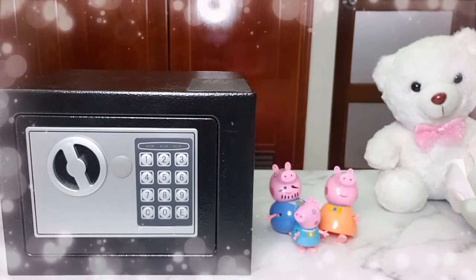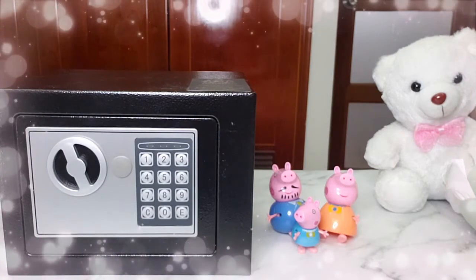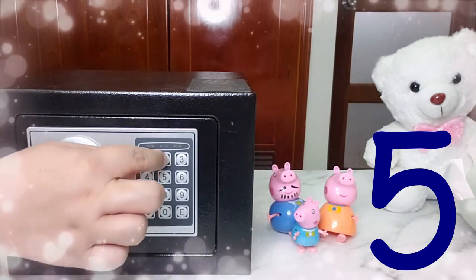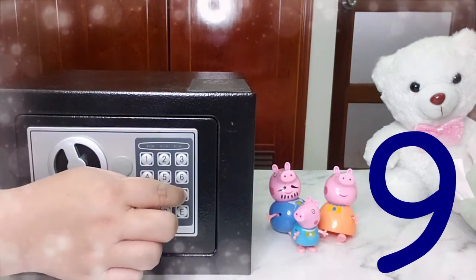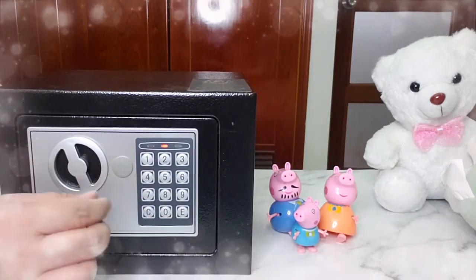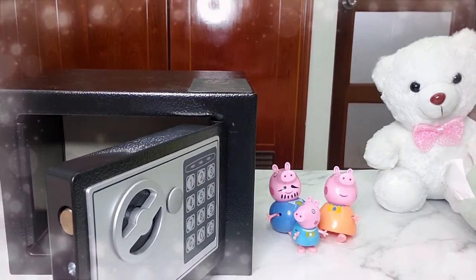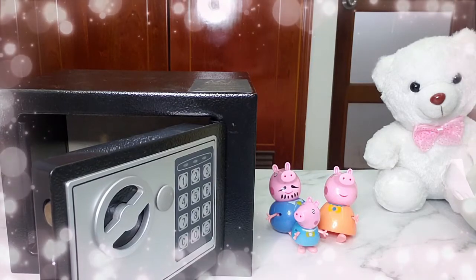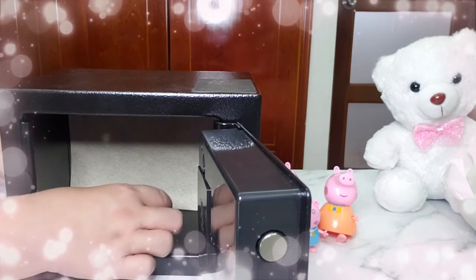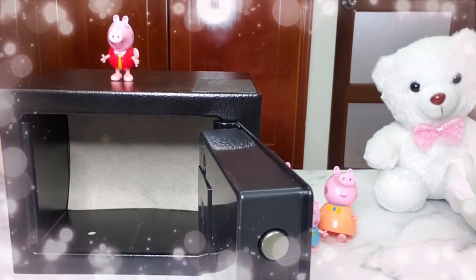Very good job. Now we are going to try those four numbers in order to open the safety deposit box. Come on, let's do it together. Five, two, nine, seven. Enter. Whoa, it's open! Let's see. Are you ready to see what's inside? Are you ready to see George? Hi, George! There he is. Hi, George. Let's close this one right now.